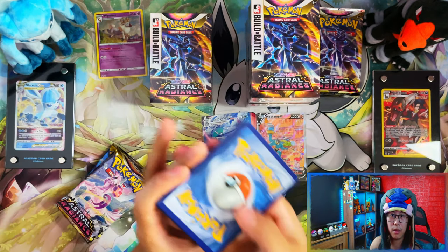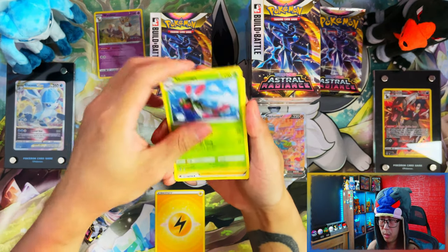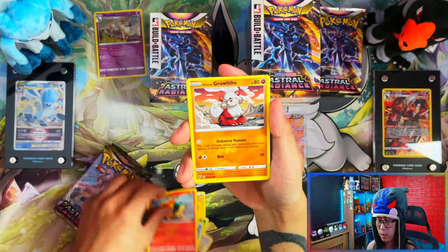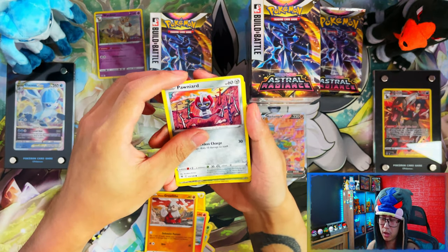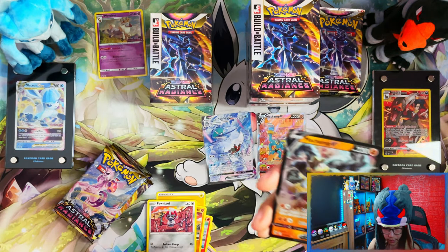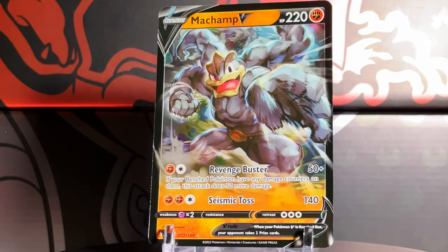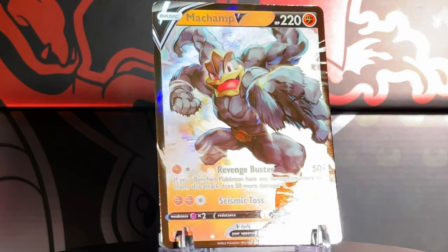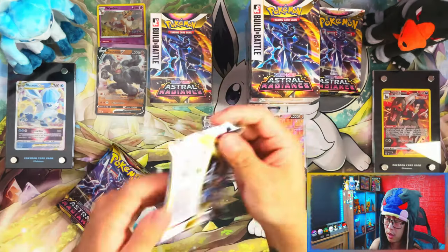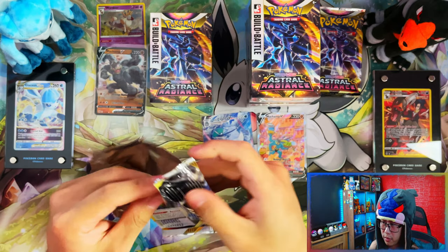Actually, wait - now that I think about it, on my booster box it's always first pack magic. I pulled that alt art on the first pack - actually with my first hit from the booster box. It wasn't the first pack but it was the first hit I got from the booster box. Link in the description down below if you want to see that - that booster box in itself was fire.